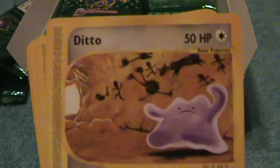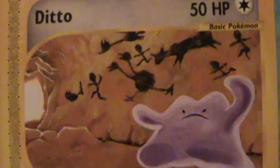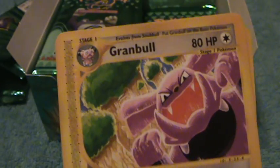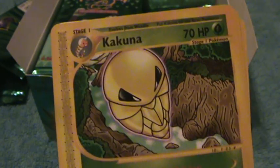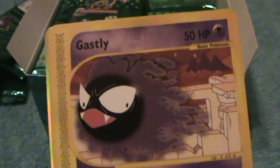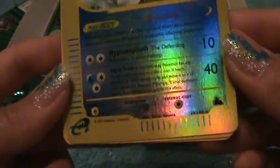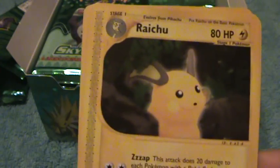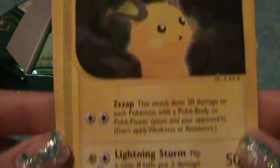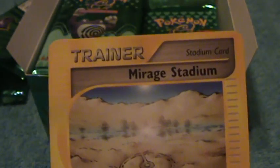Okay, here is Ditto — I feel like he's fighting something, it's really cute. Granbull, Kakuna, Haunter, Gastly, Vaporeon. That's nice. A Raichu — that's a really cute Raichu. Misdreavus and Trainer.